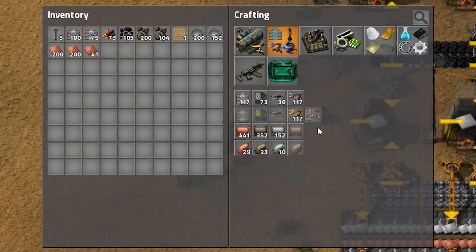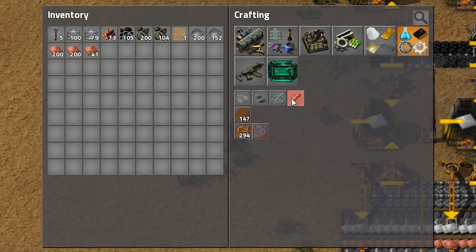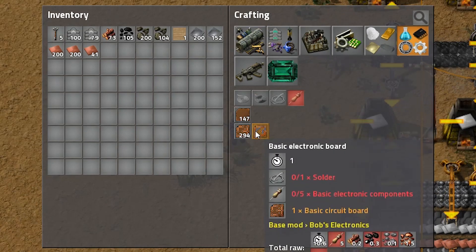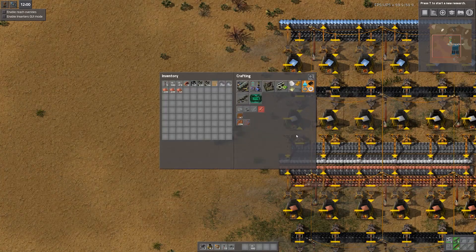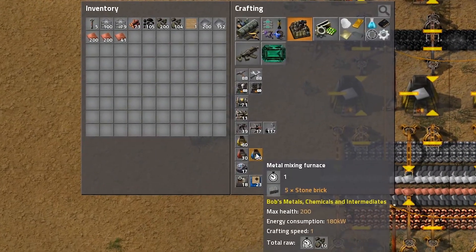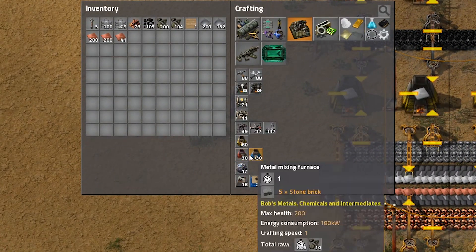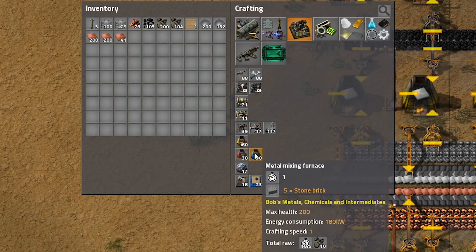That should be everything required to make basic electronic components and a basic electronic board, which is the scope of this tutorial. Now that we have unlocked that research, we are going to need some chemical and some metal mixing furnaces.